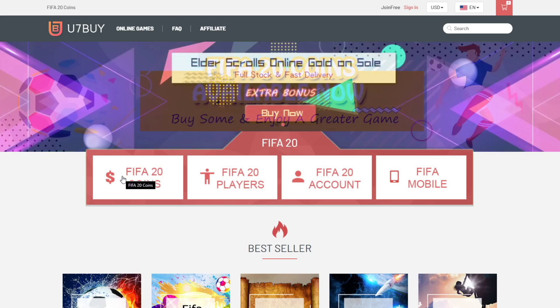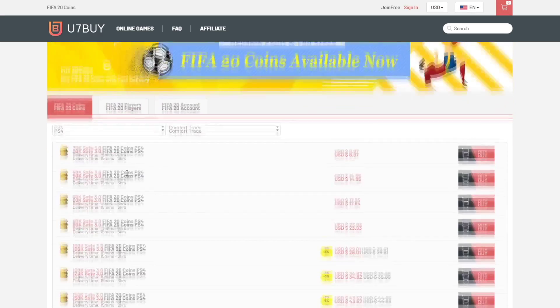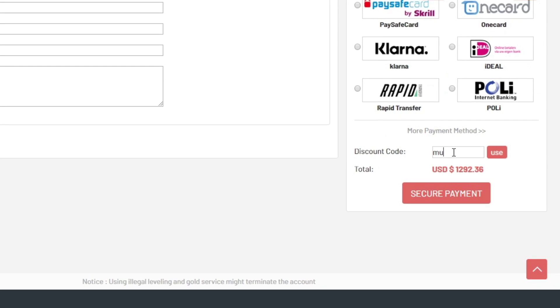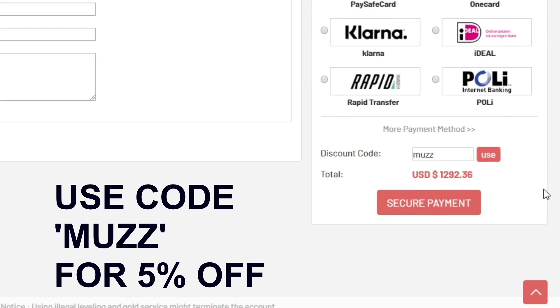If you're looking for some cheap FIFA 20 coins, head up to u7buy.com. You can buy coins and players off the website. So if you wanted Messi you could buy him off the website. Make sure to use code 'muzz' at checkout for a discount.